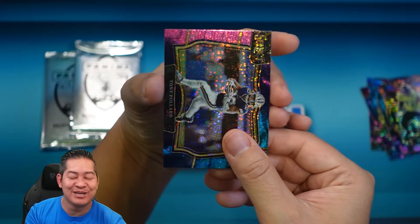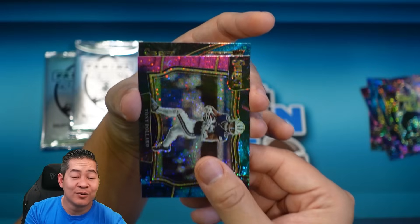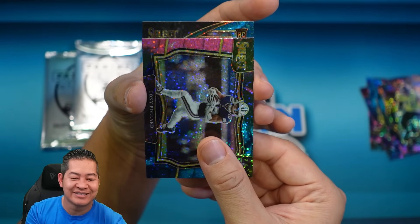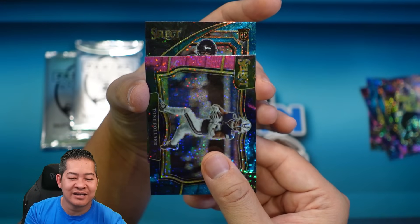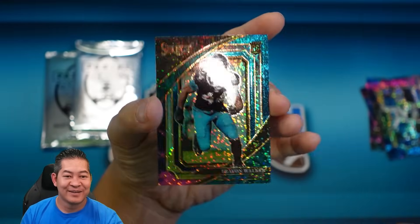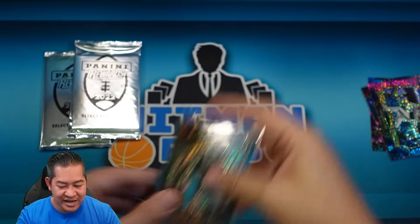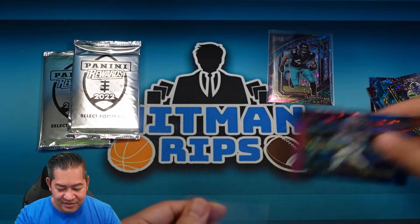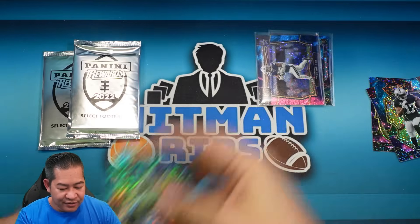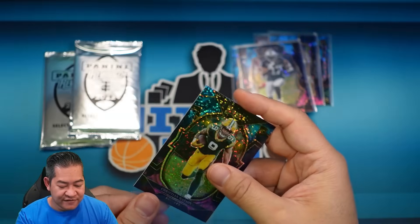Our last card should be the suite level — this is the new level. I see a rookie shield, so we're thinking Brock Purdy or Kenny Pickett would be the ceiling. And that is going to be Trevon Walker, first overall pick. Defensive players don't sell for as much, but first pick of the draft can't be bad. That was a pretty solid pack — we got the first overall pick, some nice vets, and three rookies out of five cards, plus Devontae Adams.